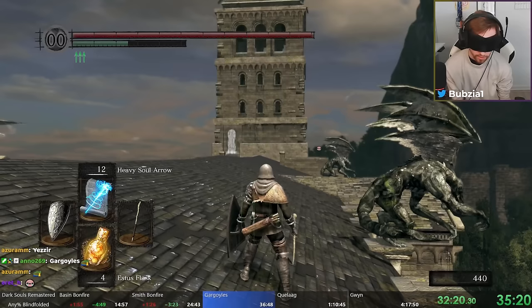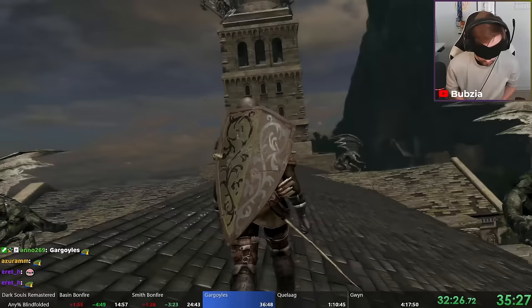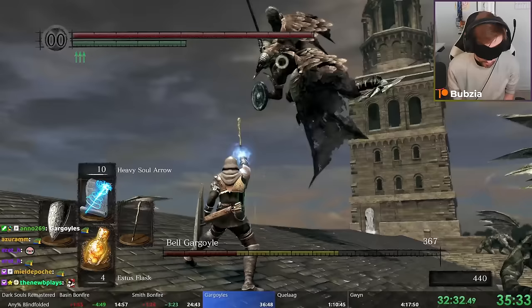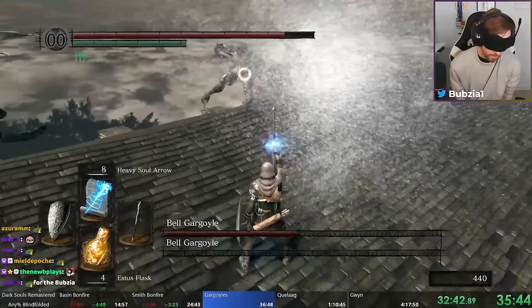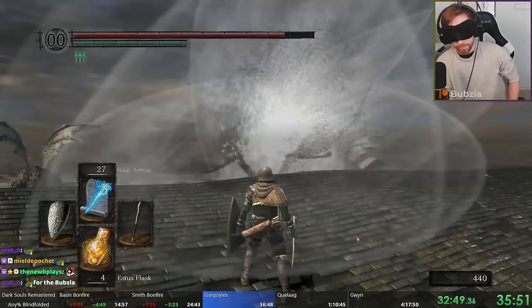Gargoyles — the first major boss in the run and the first very difficult one. I cast Heavy Soul Arrow before entering the fight and tap up-right at the end of the casting time so I instantly get one shot out as soon as the cutscene ends. This hits and the Gargoyles get stunned. Unfortunately the gargoyles have one attack I can't dodge: going into the air. But I got lucky, I could still lock onto him. First try gargoyles with a tiny bit of bad RNG, but very nice.